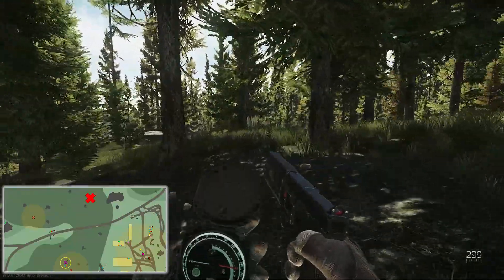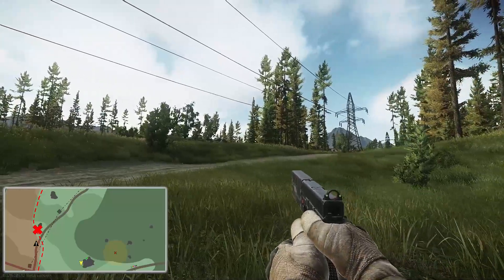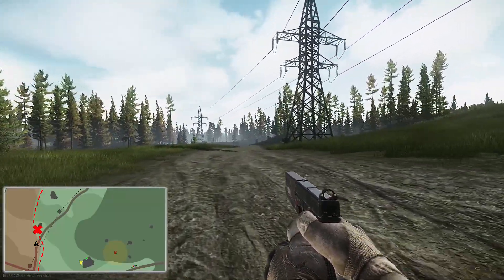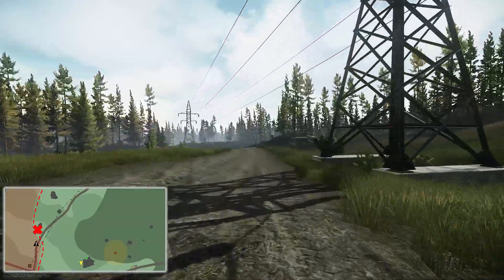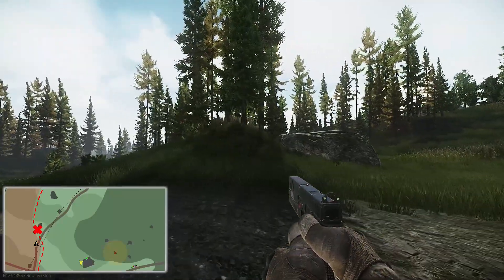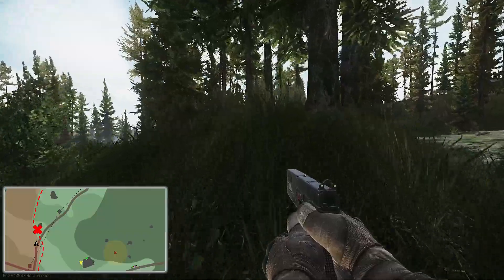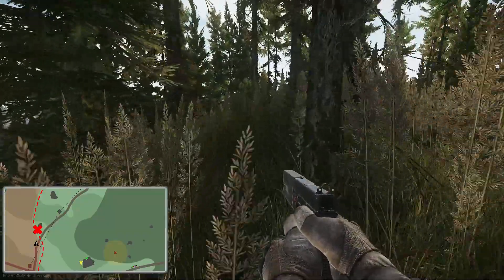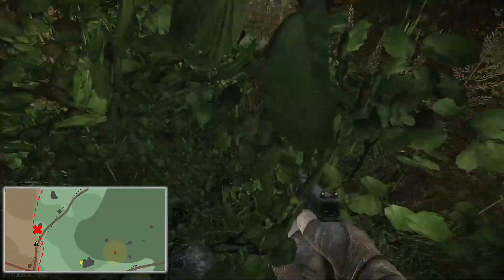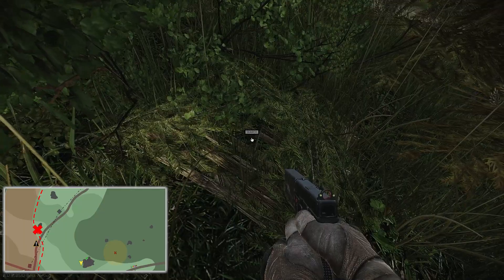For our fourth hidden stash we are going to be heading northeast until we come across this road. Take note of these electrical towers. We are going to be aiming for the tower just off to the right of this mound with the rock on the right-hand side. Head up the mound past the first wheat patch — I'm not too sure if these are wheat patches but they look like it, so we're just going to roll with it. Head past the first wheat patch, aim for the second wheat patch, and inside this bush — or just at the front of this bush — will be our fourth hidden stash.